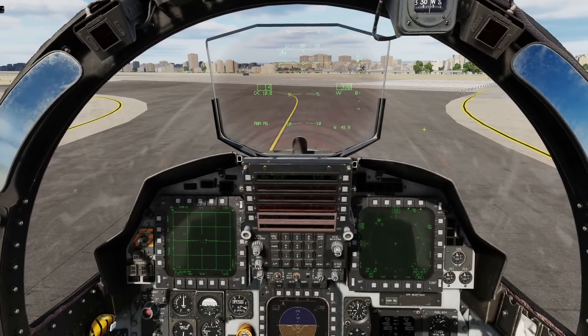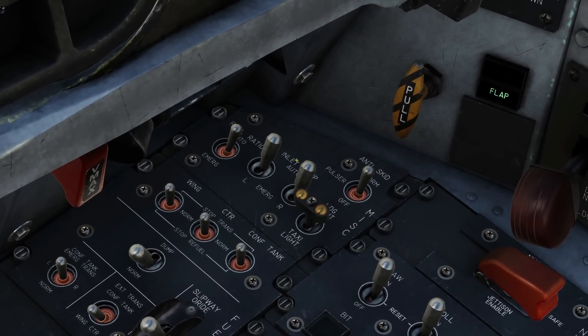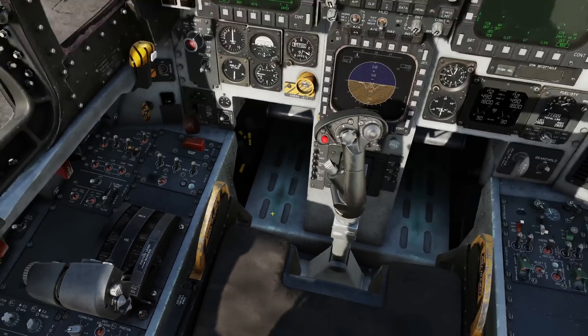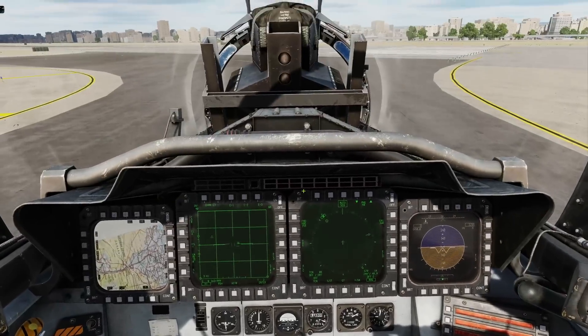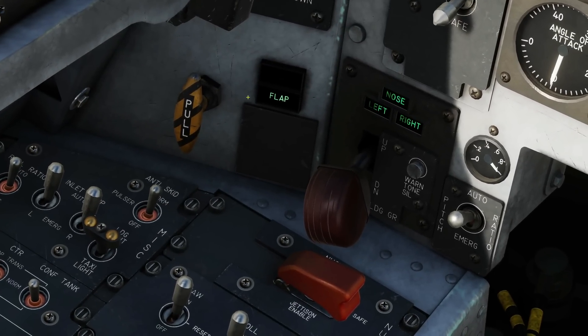We've got a quick checklist to do. First, inlet ramps left and right — make sure they're both on auto, and they are. Next, ejection seat arms in both seats — make sure they are armed; the down position is armed. Check the other seat too. If you're a Grim Reaper, you will probably need this. Back to the front: check that flaps are down — they should be from your cold start, and they are.